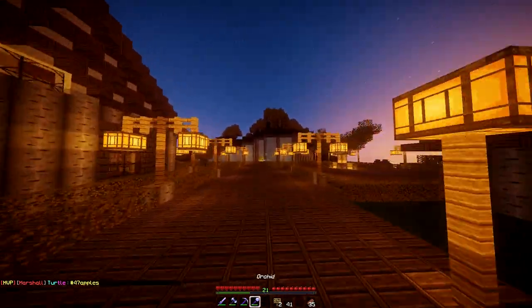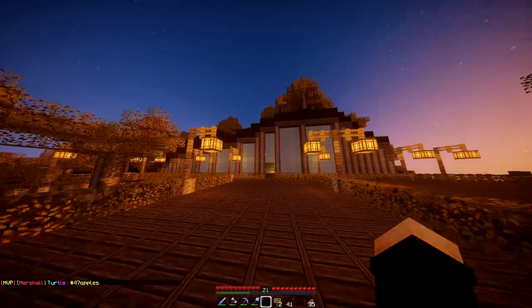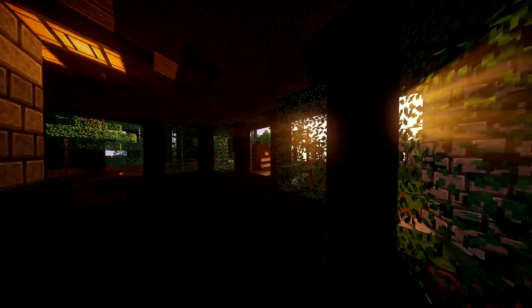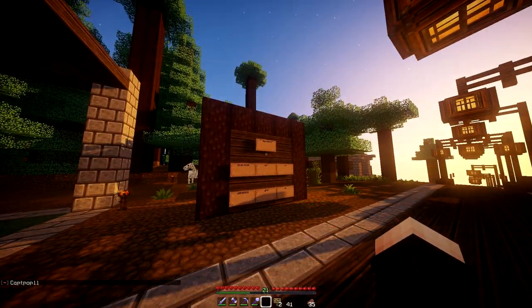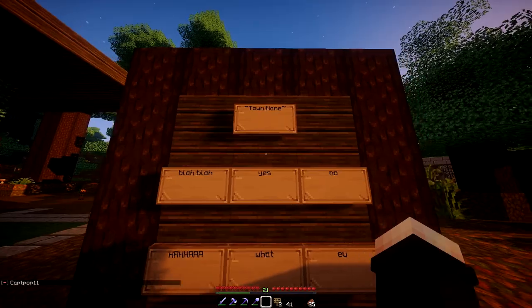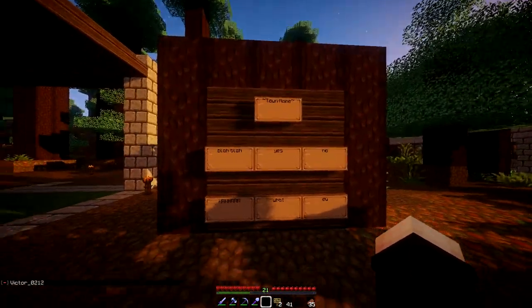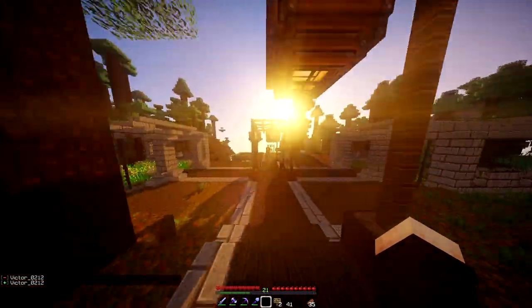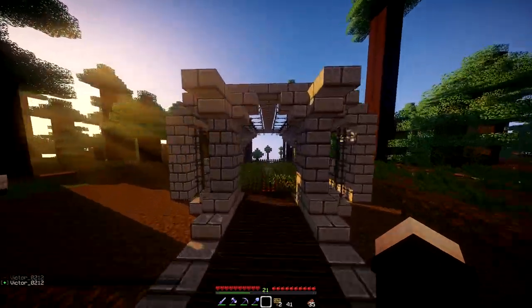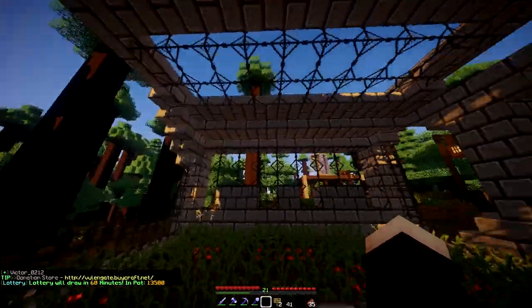I'm using a new resource pack today, just sort of testing it out. Right now I only have one pathway done, and I haven't even figured out a name for my town. Right here I just have random stuff written — eventually there will be my town name and message boards giving information. I went with this basic greenhouse design because I felt like it looked more like a town.